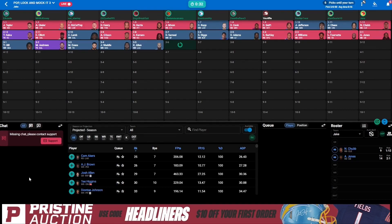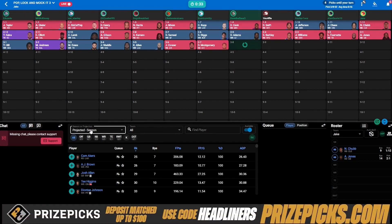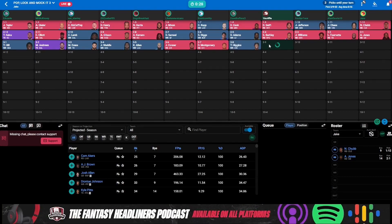I like what the first overall team is doing here. They got Jonathan Taylor, Travis Kelsey, and Tyreek Hill — overall pretty solid lineup going for a more balanced approach. Seeing some wide receivers come off the board with Mark Andrews as well: Mike Evans, Jalen Waddell, Keenan Allen, James Conner, David Montgomery, and T. Higgins.